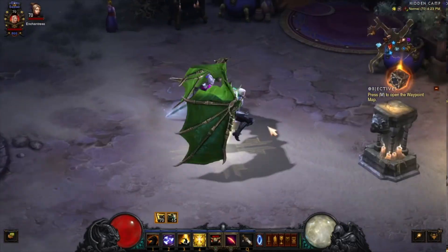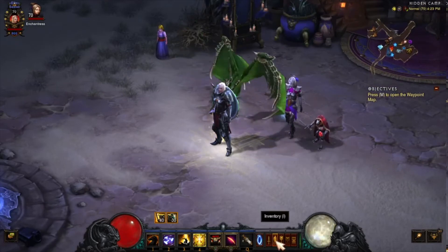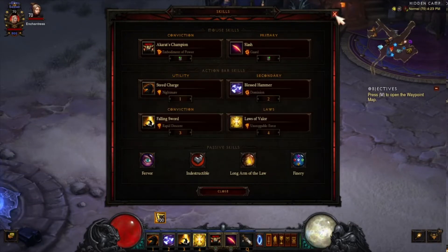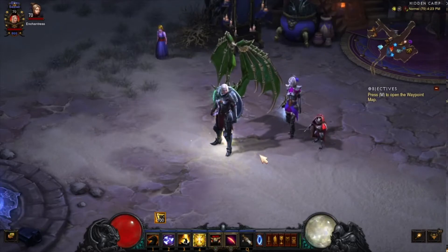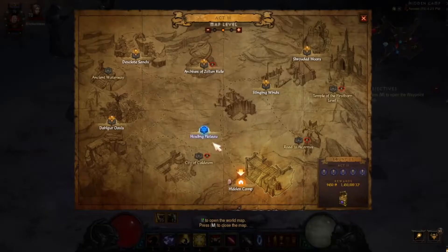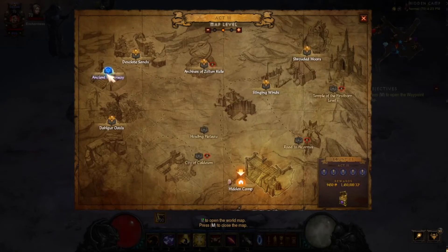A viewer pointed out the one-handed weapon situation, which made me take a closer look when switching out for conquests. Now let's go find where this dungeon is. You want to go to Act 2, to the Ancient Waterway.